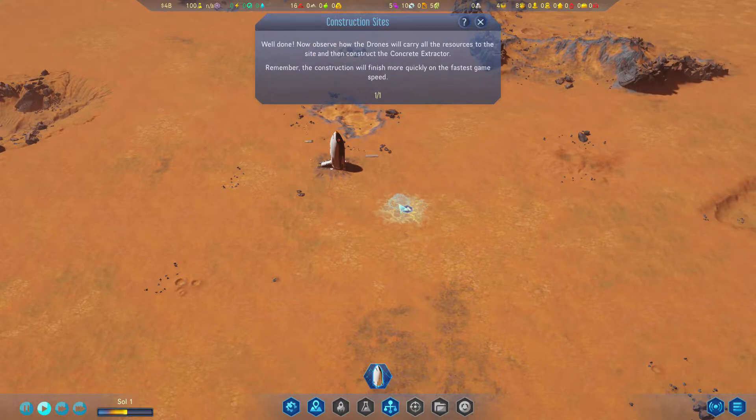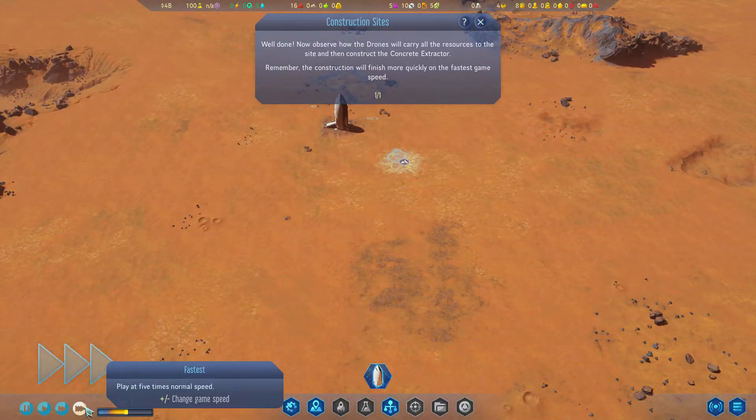Well done. Now observe how the drones will carry all the resources to the site and then construct the concrete extractor.